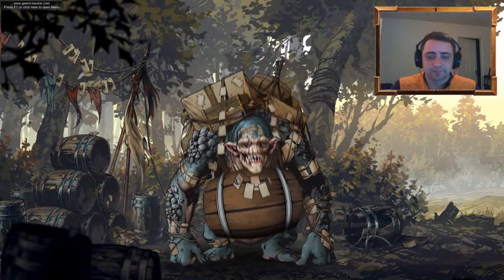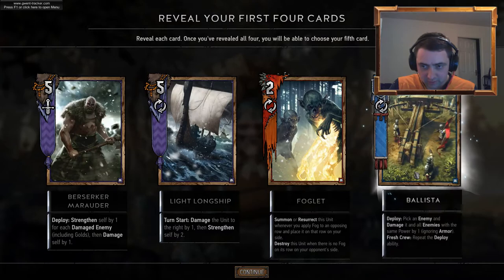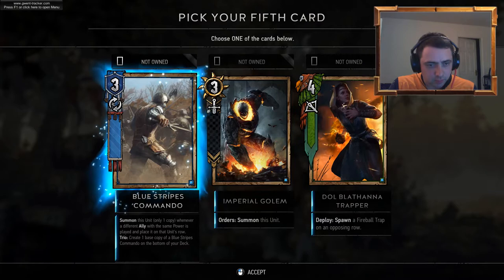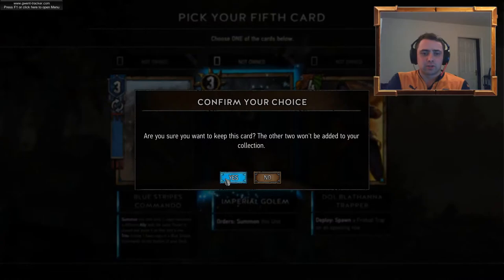I really, really want some gold cards here. I've got a Berserker Marauder, a Light Longship, Foglet — okay, that's my second Foglet. Ballista. Dol Blathana Trapper — spawn a Fireball Trap on the opposing row. Blue Stripes Commando — summon this unit whenever a different ally with the same power... okay, that's interesting. Imperial Golem — let's go for the Imperial Golems and see if we can get some of those.